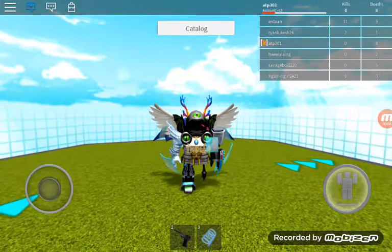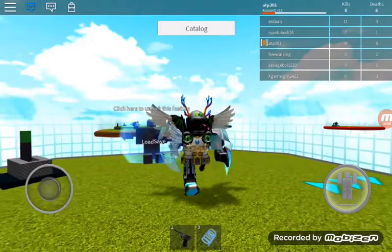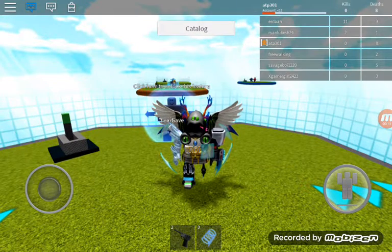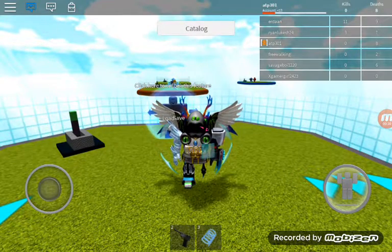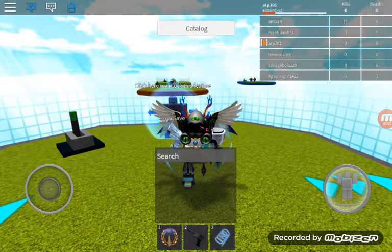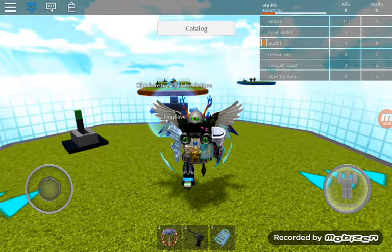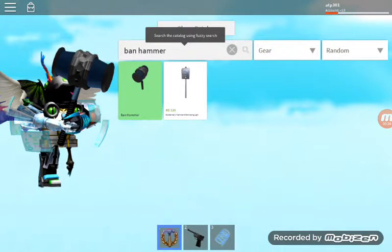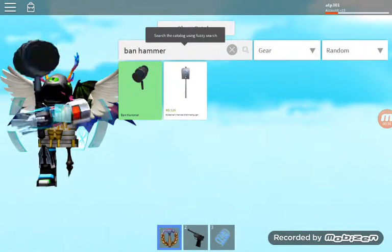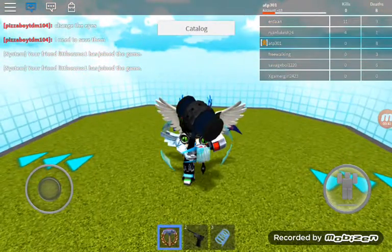Hey guys, what's up! Today we are back and we are in Catalog Heaven. This is not clickbait — you can actually test the Ban Hammer. You might be wondering what that item in my inventory is — it's literally the Ban Hammer. If I go to the catalog and search up 'Ban Hammer', it's right there. In this game you can put on almost any Roblox item.